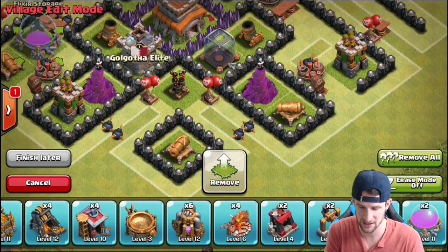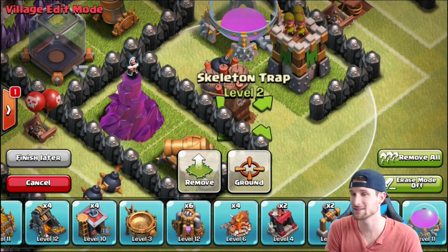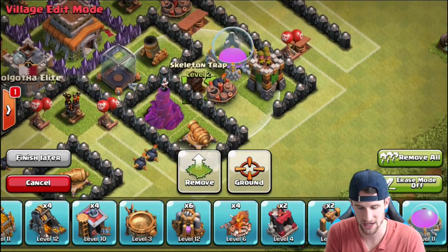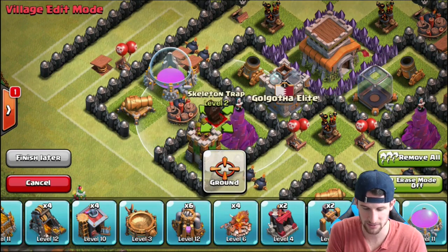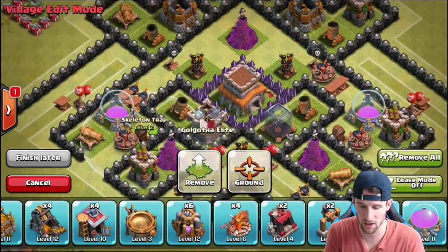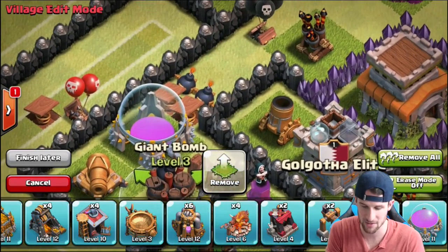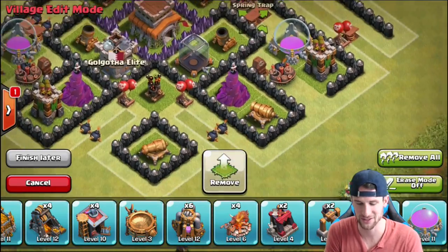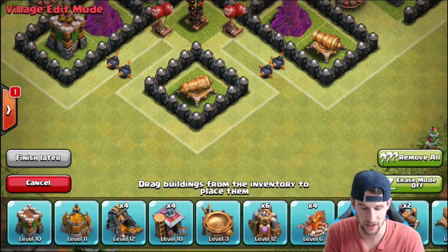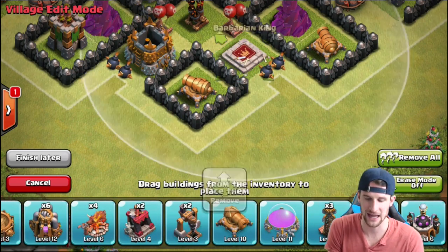We're going to bring in a Cannon right here and throw our Elixir Storages right here and right there. People are coming in here and my Skeleton Trap is pulling them right into this Giant Bomb, which is doing great. I'm actually going to put that on the other side so they run straight towards that bomb and get absolutely annihilated by it. Anything coming in here gets hit by the Cannon, the Wizard Tower, that Giant Bomb, then gets flung off by spring traps — it's going to be epic. This base is working really, really well.